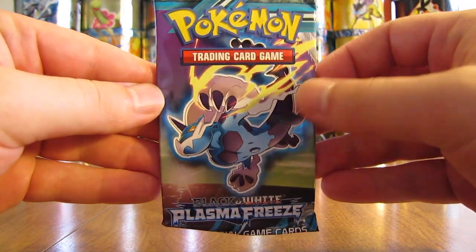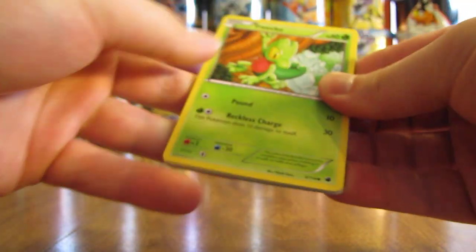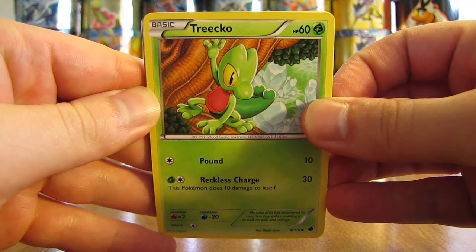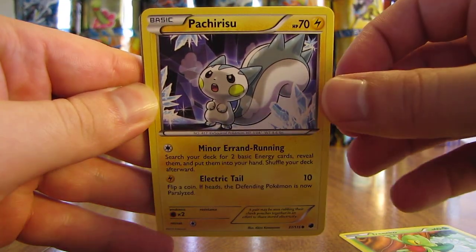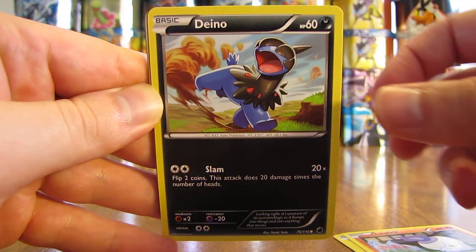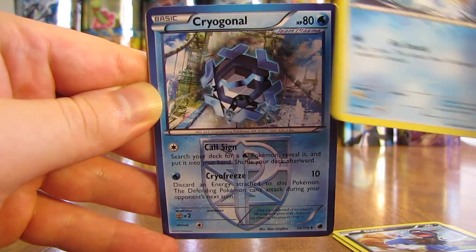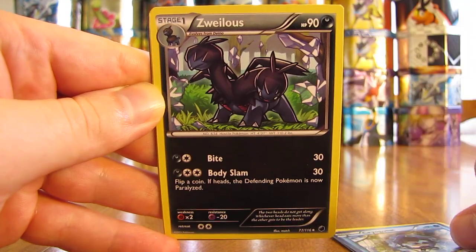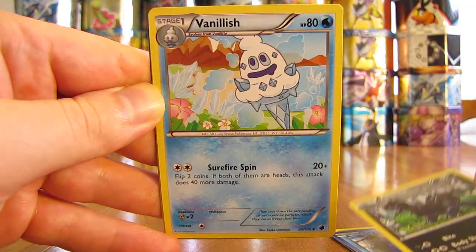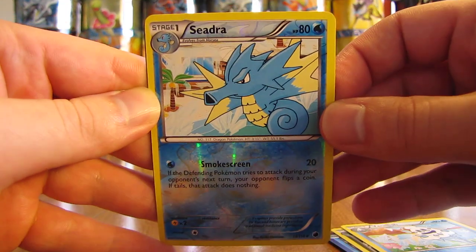So Plasma Freeze first — Thundurus on the cover artwork. Set the code card aside and move the rare and reverse hollows to the back. First card in this tin is a Trico. There's a Pachirisu, Litwick, Dino, Horsea, Cryogonal, Zoroark, Vanillish. The reverse hollow is a Cedra, and that is an uncommon reverse hollow.